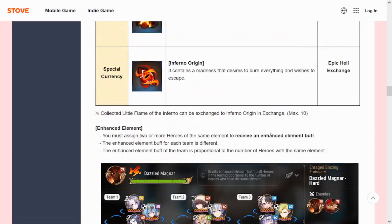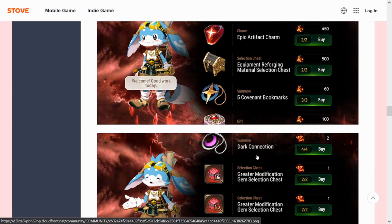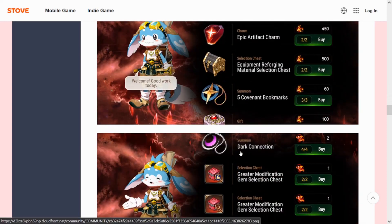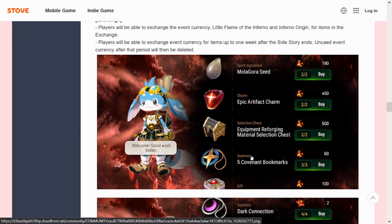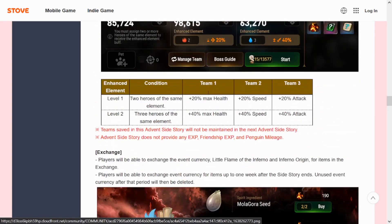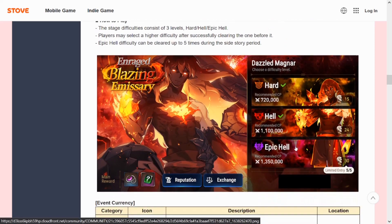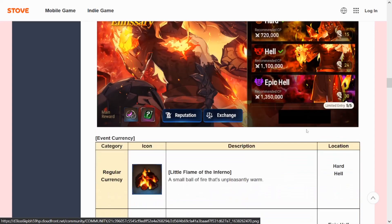Epic Hell is gonna be kind of insane, but for the most part we should be able to farm regular Hell mode. You only get five entries of Epic Hell, so it is what it is. We get dark covenant bookmarks, which is really nice. We only get four dark connection bookmarks — last time we got one from reputations for clearing. The rewards in this shop are actually pretty good, so I highly recommend buying out the shop if you can, though it does take a lot of energy — 24 energy per run.